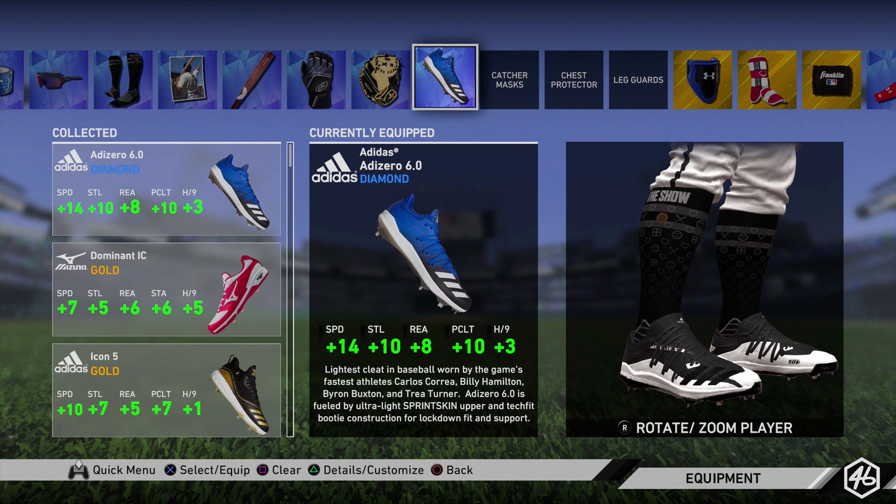Moving over to my cleats, I have the Adidas Adizero 6.0 diamond cleats — plus 14 to my speed, plus 10 to my stealing, and plus 8 to my reaction. Not only do these help you on the base paths, they help you a little bit in defense as well by increasing your reaction. The other two stats are just pitching stats — pitching clutch and hits per nine — so those don't really have an impact.